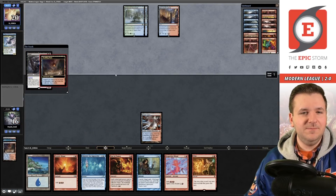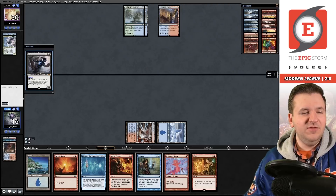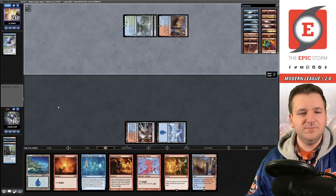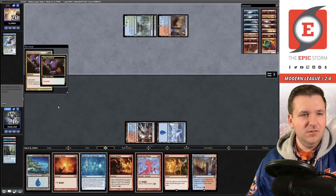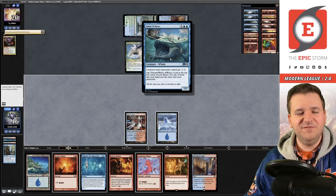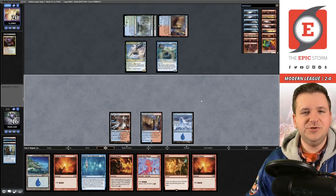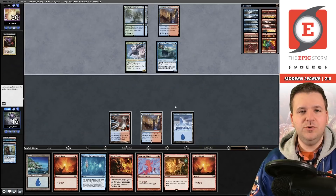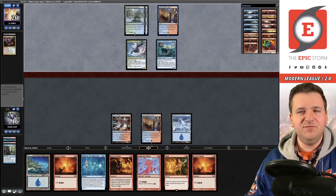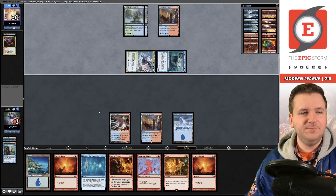I'm going to Remand the Grief, hoping opponent doesn't have another black card. It looks like they'll cascade with Violent Outburst — that puts about 13 power into play. We have rituals but we need a creature to win since this deck plays Force of Negation in the main. Having a creature would really go a long way, and hopefully Discover the Impossible can help find one.